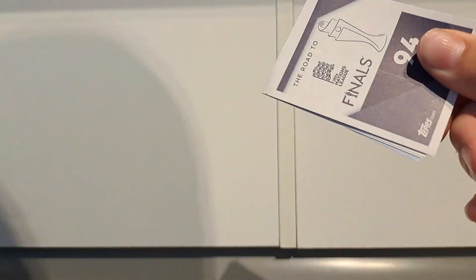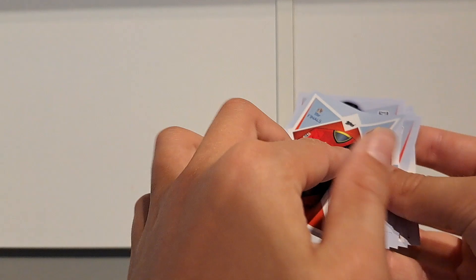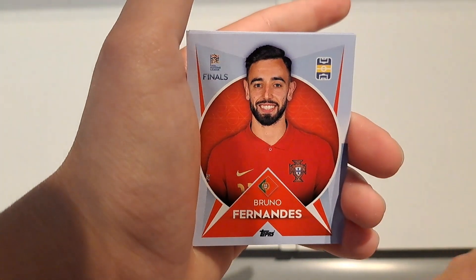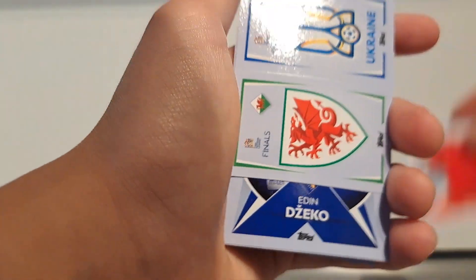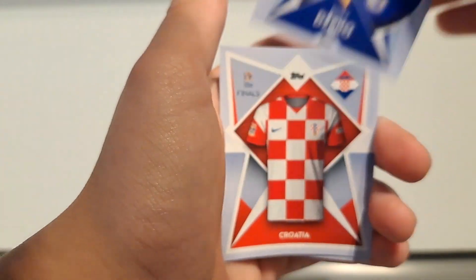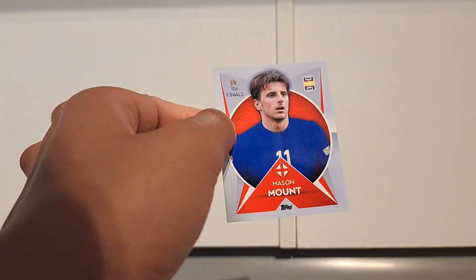Let's see if we can get any shinies out of this one. We start off with a Belgian, a Bruno Fernandes — or Bruno Fernandes as it is pronounced — Chipolina, Norway badge. We got Wales and Ukraine, Edin Dzeko, Croatia, and Mason Mount with that blue non-branded England kit. Kind of strange to see, but there we go.